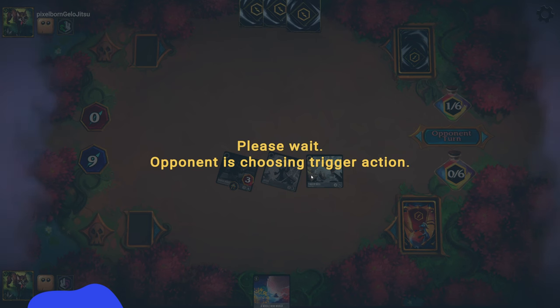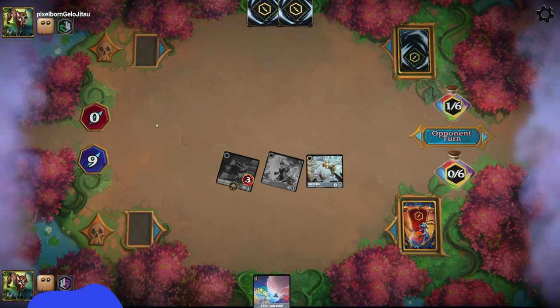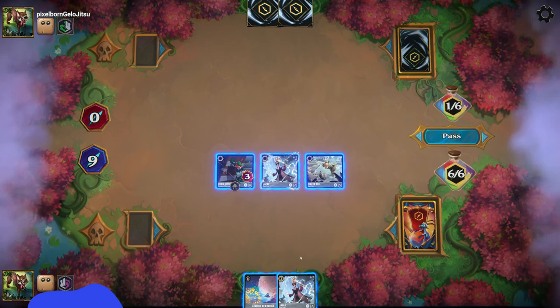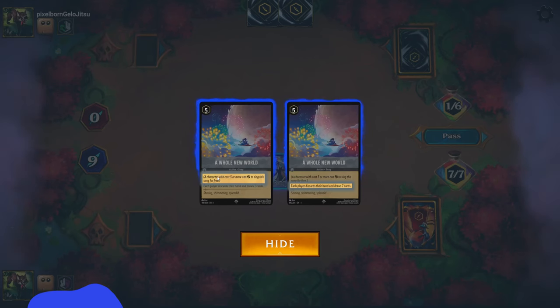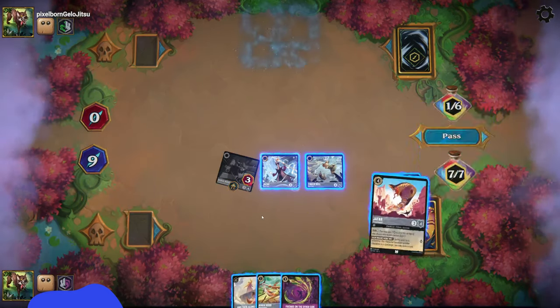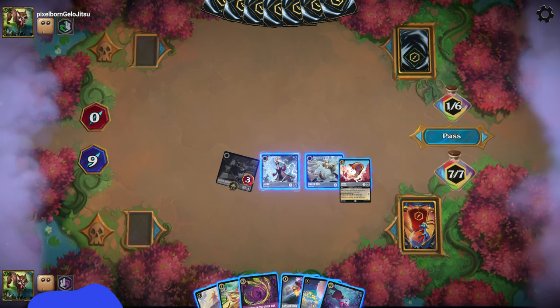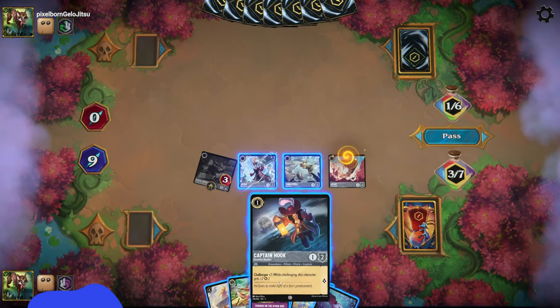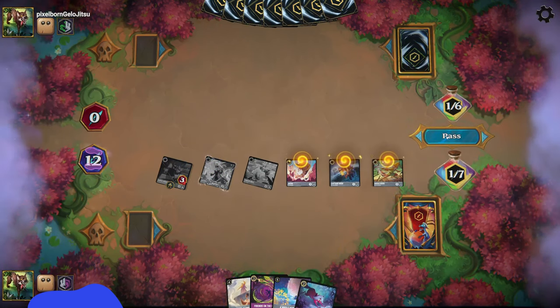I might have to sing A Whole New World with one of these next turn, even without Jafar, just so I can get a full hand. Hopefully I can draw into a Jafar right now — and I asked for it. I think I'm definitely going to sing A Whole New World with Robin Hood. I still don't draw into the big one — that's crazy. In that case, I'm just going to flood the board: put a Captain Hook in, a Robin Hood because I do have another A Whole New World, and pass.